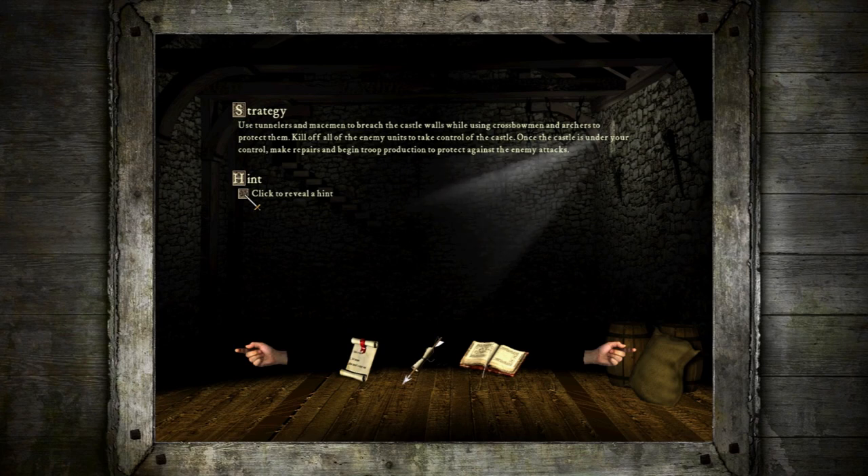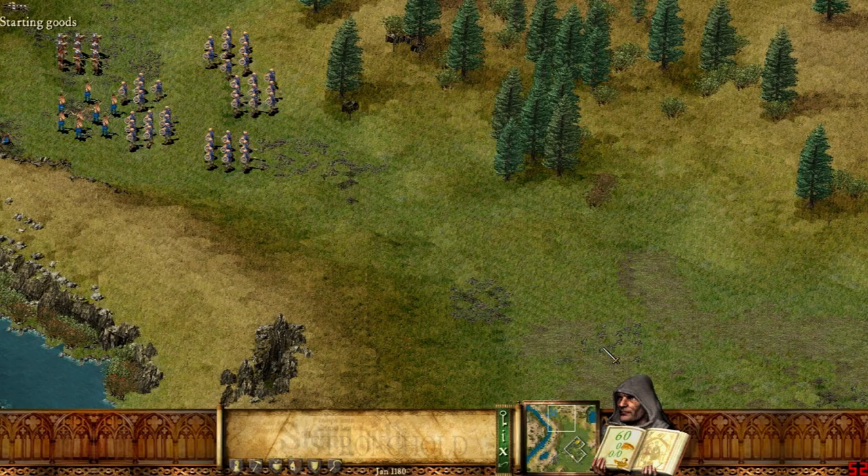Tunnelers are the most snarky unit in this entire game, and they are hilarious because of it. The strategy: use tunnelers and macemen to breach the castle walls. It's not all that difficult to take the castle. Make good use of taxes and the trader to raise additional gold — you must construct additional gold. Additional pylons.